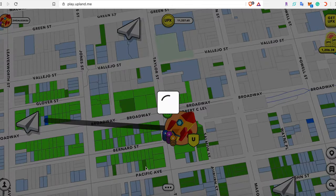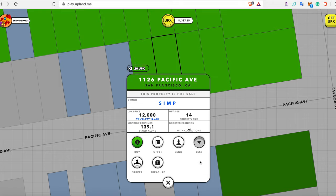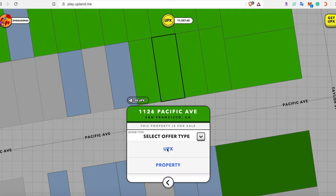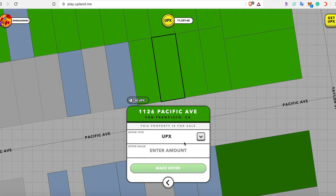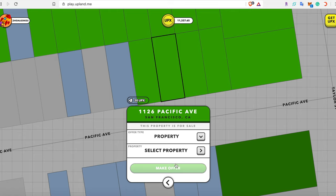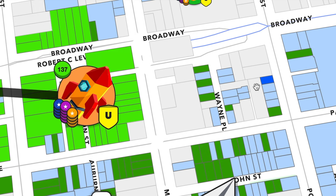If we click on the dark green property, which is being sold, you can see how much it's being sold for and who's selling it. You can also click More to show the potential monthly and boosted earnings. There is also an Offer button where you can offer a different amount of UPX or one of your own properties as a trade.